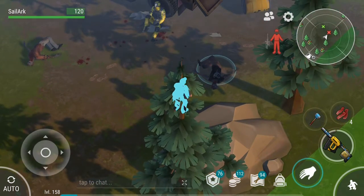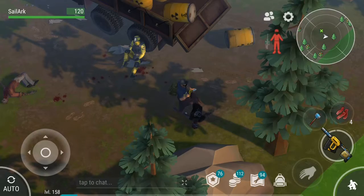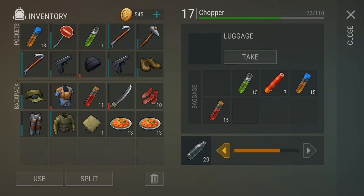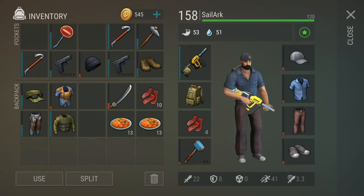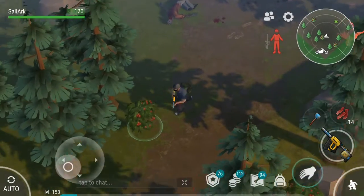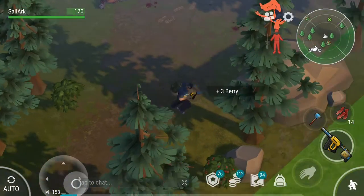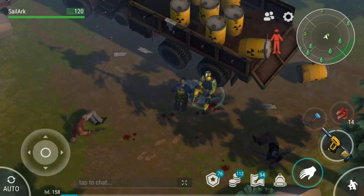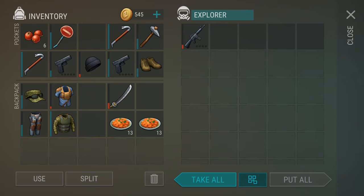This is a different kind of convoy event. Before that let me keep some stuff back in my chopper. Let's take some food, take some berries. There's a guy sitting there - I think he's dead. Yeah, Explorer.